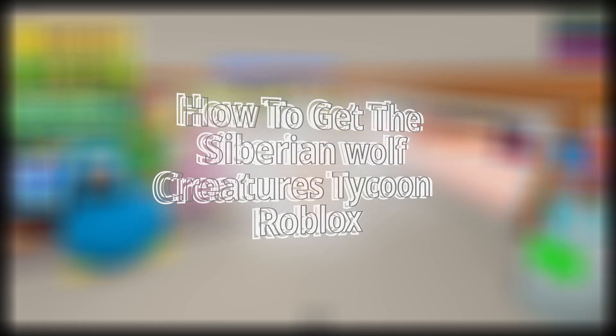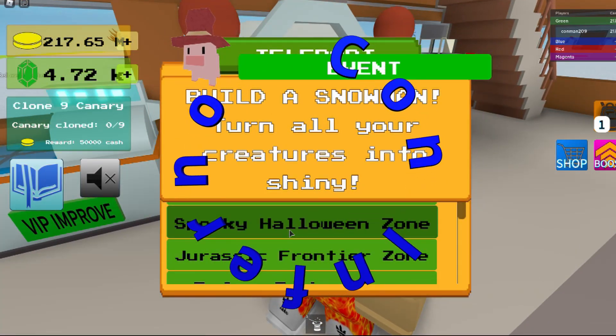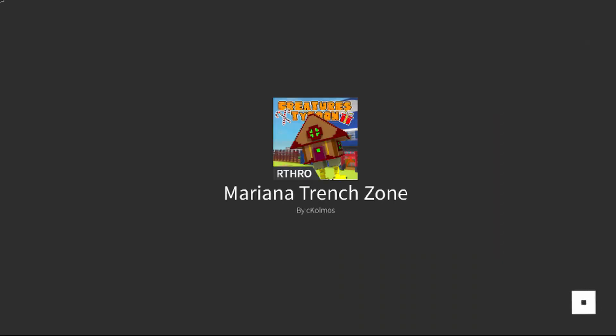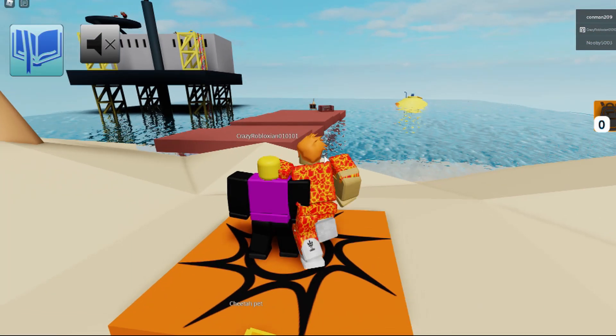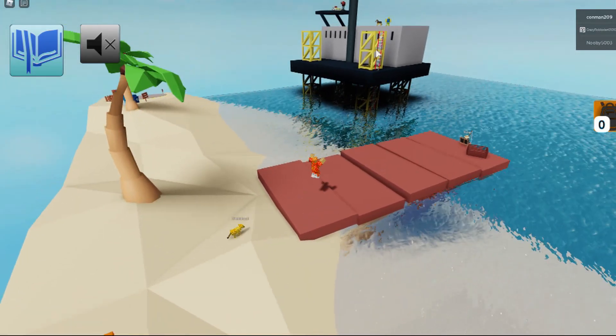Hey guys, today I'm going to be showing you how to get the Siberian Wolf. First you go over to the Marina Trench zone, and then it's up there.